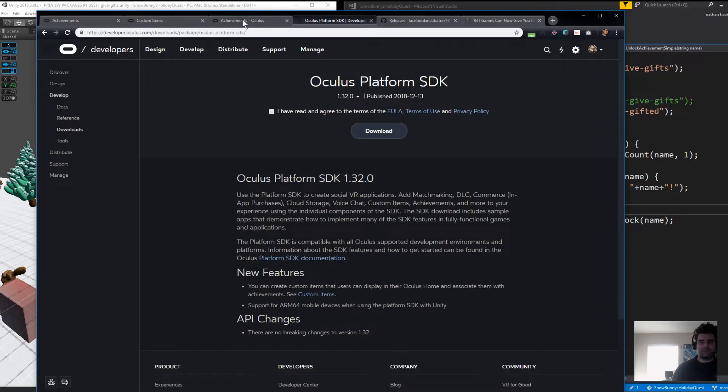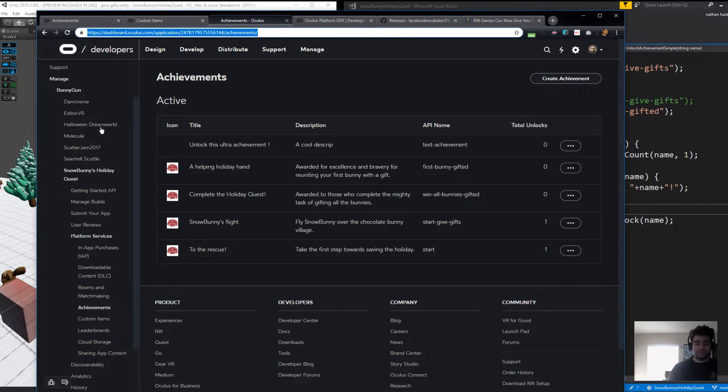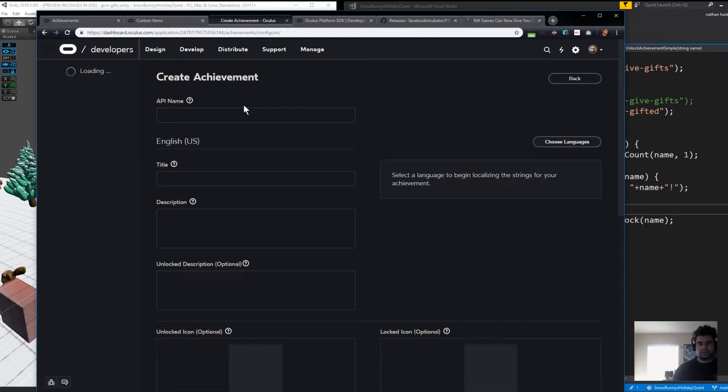I have my Oculus dashboard open in a tab right here. So if you're looking for this, log into the Oculus dashboard, go to your games, go to platform services, and then find achievements. You'll be greeted by a screen that looks something like this. You may not have anything under active, but right here is a button that will say 'create achievements'. Go ahead and click that. I'm going to click this and create one from scratch.